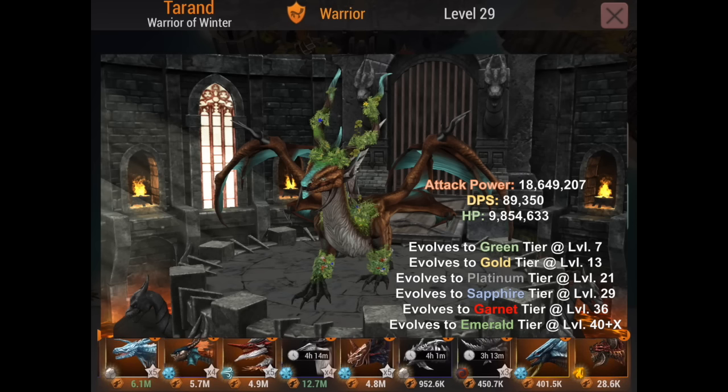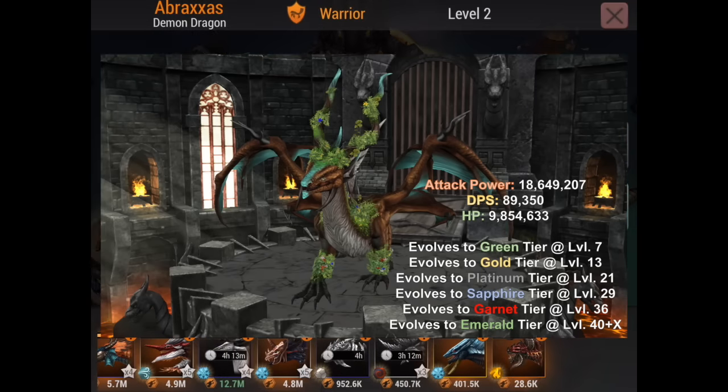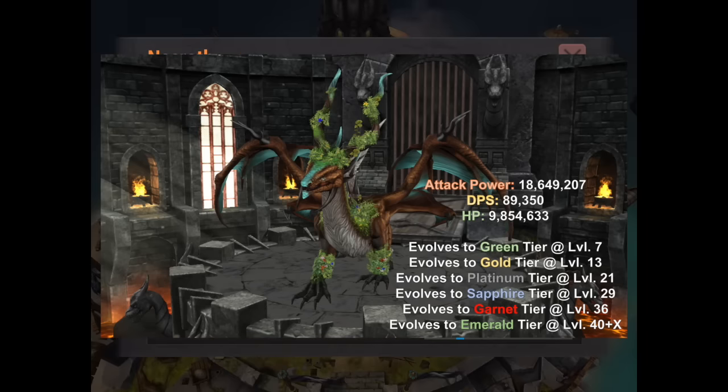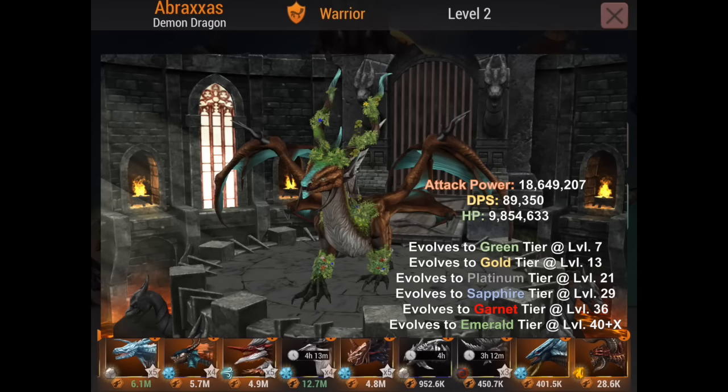Sage also has Super Rejuvenate — not just Rejuvenate but Super Rejuvenate — which restores dragon health over time and gives 20% health in three seconds. I compared it to standard Rejuvenate, but the normal version doesn't actually specify how much it restores. Given it's Super Rejuvenate, it's a lot better. He also has Ice Terror Resist as his passive, which is pretty good — we all love that.